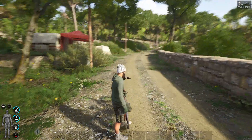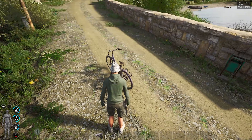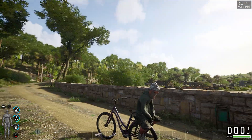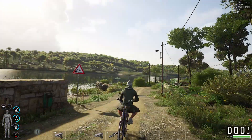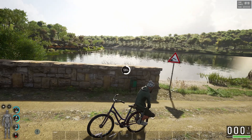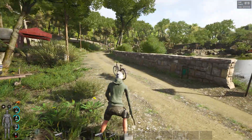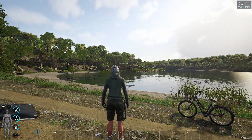With these bikes you can sit on the back as a passenger, and you can shoot from the back. Then press F to get off. Great stuff — so get yourself down here and check it out.